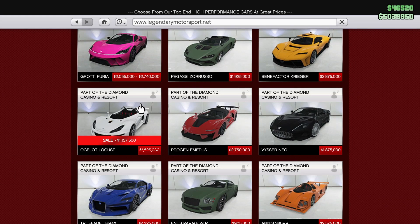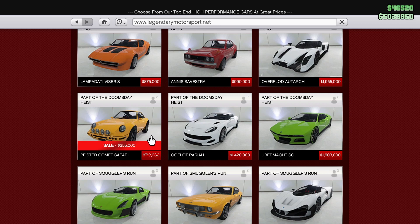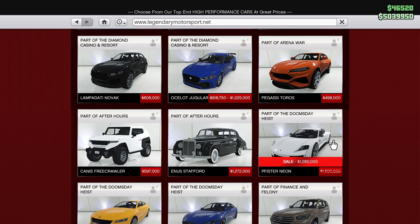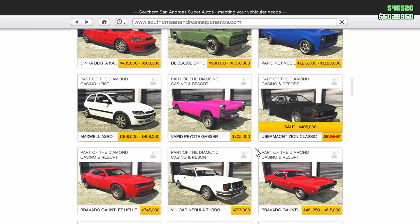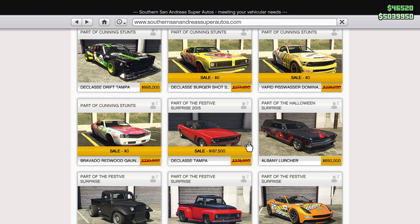For vehicle discounts, we have the Ocelot Locust at 30% off — a pretty decent car, definitely check it out. The Pfister Comet Safari is 50% off, which is a huge discount. The Vapid Bullet is also 50% off — not the greatest car ever but still pretty fun to drive. The Pfister Neon is 30% off. On Southern San Andreas Super Autos, the Ubermacht Zion Classic is 50% off, and the Declasse Tampa is also 50% off — definitely check it out.